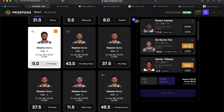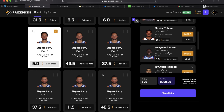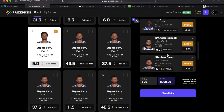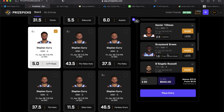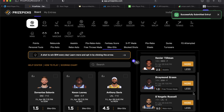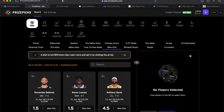So in this slip we had three bumps: Looney, Draymond Green, and Steph Curry all had their lines moved. Here's slip number one — we're putting five dollars on it. That's slip number one. Now let's clear the screen and go into constructing slip number two.